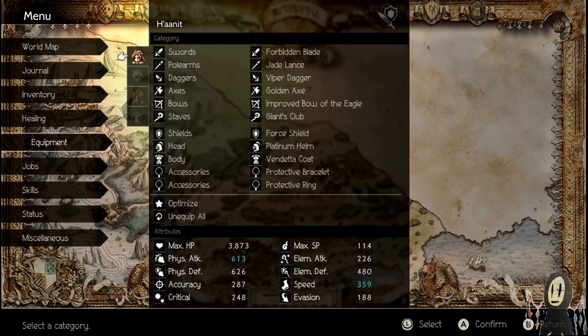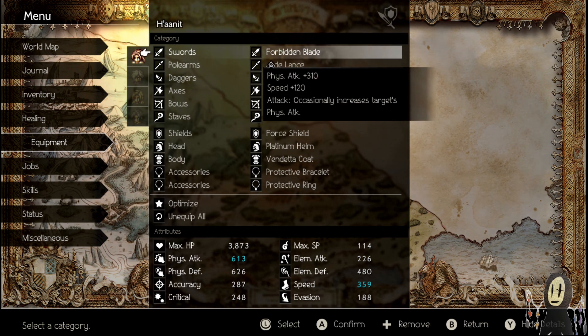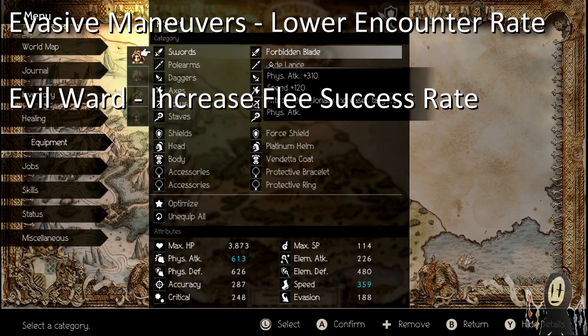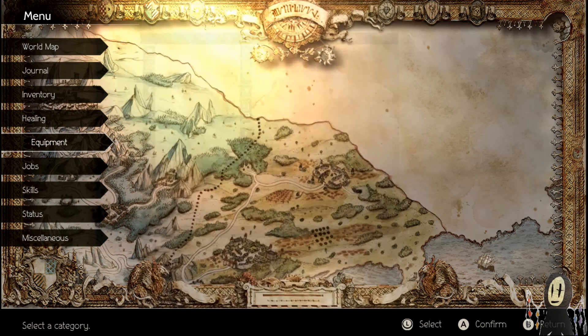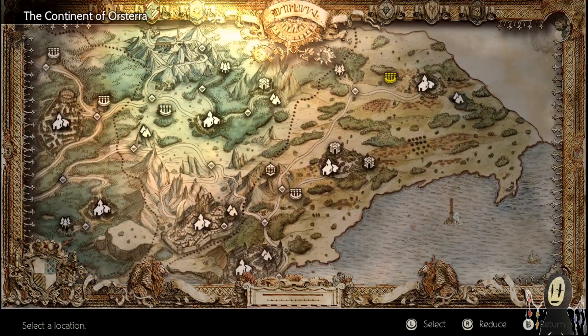In terms of the equipment that Hanit is using, she uses all the abilities, so we're going to look at in order where I got these weapons. The first one is going to be the Forbidden Blade. Just like with nearly every weapon in Octopath Traveler, if you have abilities which increase your stealth — which is the evasive maneuvers for the scholars and the evil ward for the clerics — you can actually just sneak up to the little areas and get these weapons. I'll show you guys right now what that looks like.